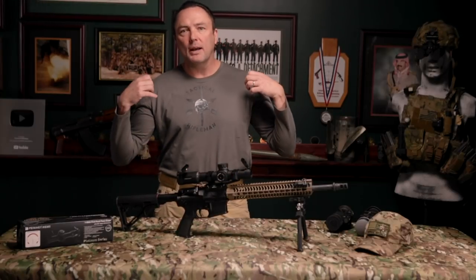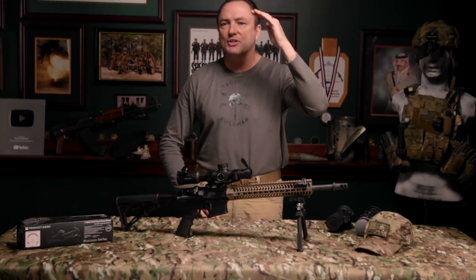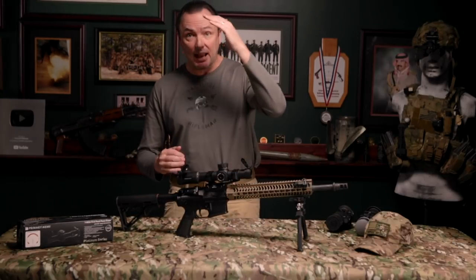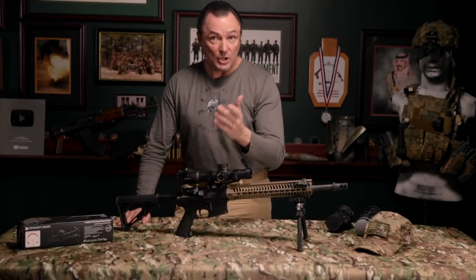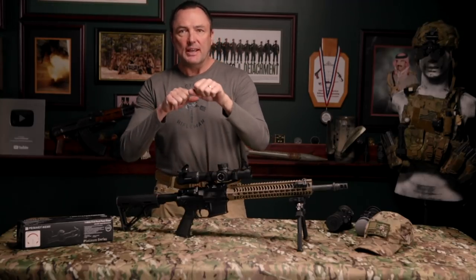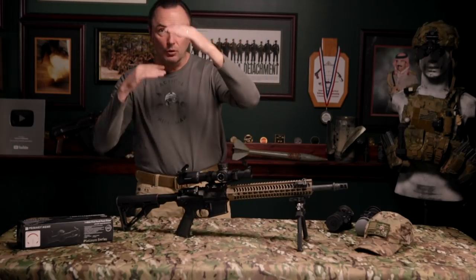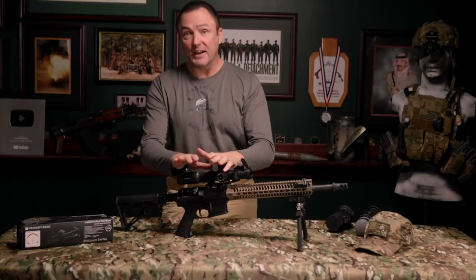We just went over how to do range estimation using the width of a target. I'm not real big on that because you're not measuring a very large part. Using the mil-relation formula, the larger the object you're ranging, the easier and more accurate it is. So I prefer full height. This reticle also has steady lines for full height of the target — it's calibrated for a guy who is five-foot-ten. If the guy is half-hidden behind a bush or squatting down, just mil him from the waist to the top of his head and double that number. Easy stuff — the scope is very effective for estimating range.